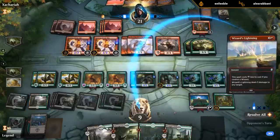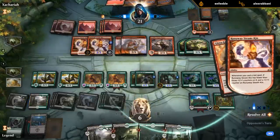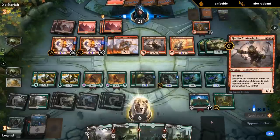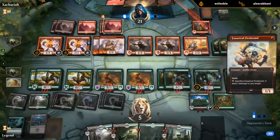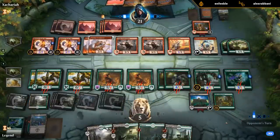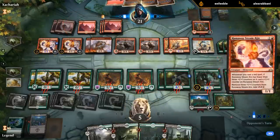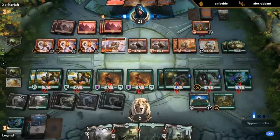They're not going after the Wild Growth Walker, they're just going face. Down to five. Down to four. They basically have all the mana in the world here, so if they have some burn spells in hand they can easily deploy those. More Steamkins.